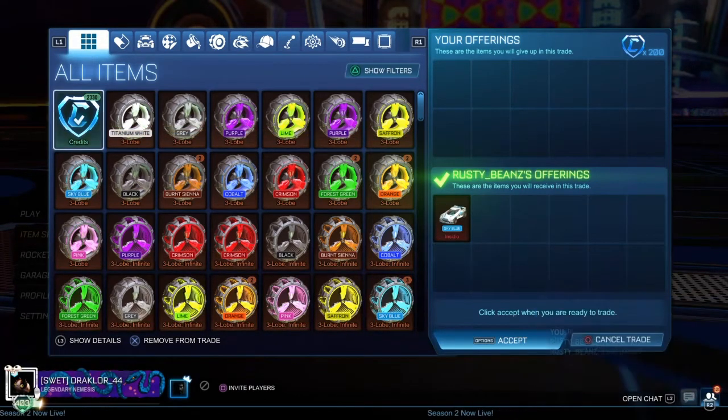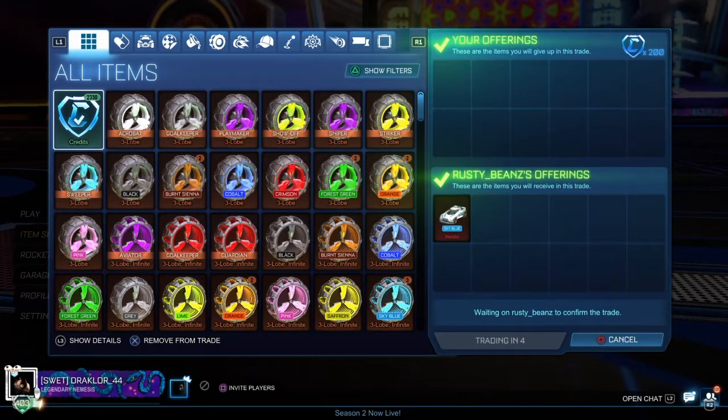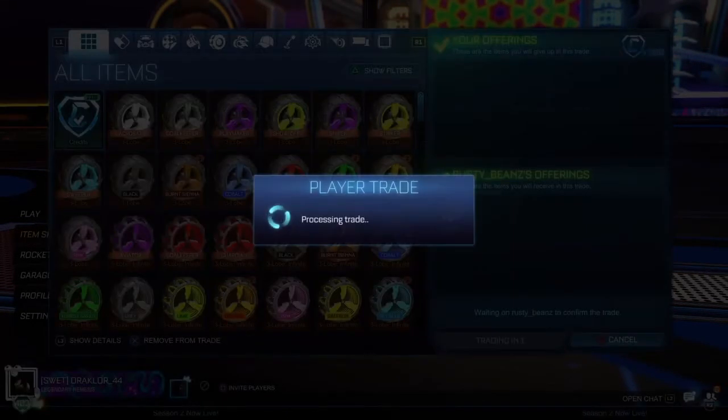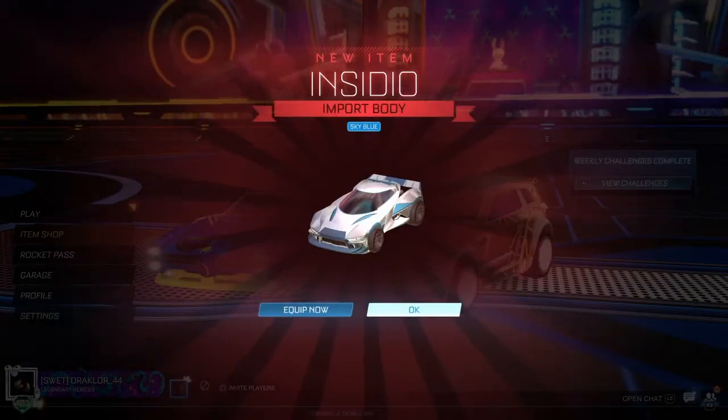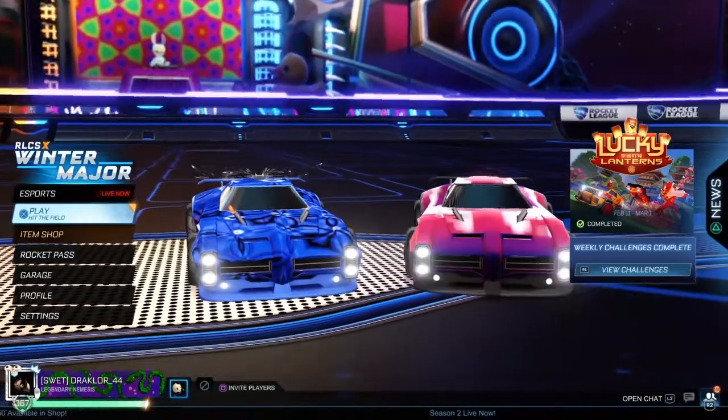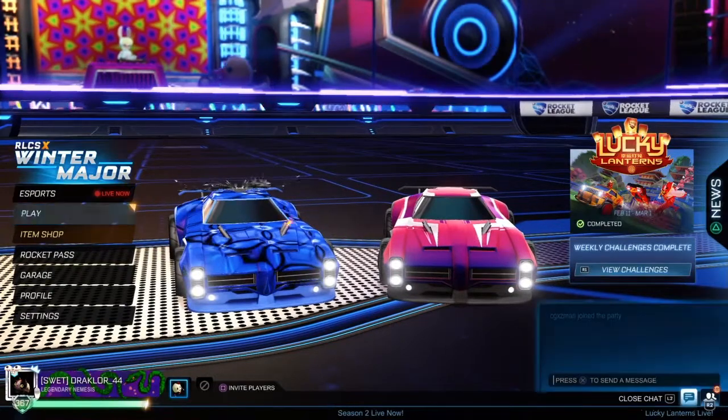As you can see in the background, there's a Skyblue Insidio. I bought it off a guy today for 200 credits. Is it the best trade ever? Insidios aren't exactly hugely popular, but for 200 credits it's pretty much a bit of a steal. So if I do decide to sell it, a little bit of a profit.